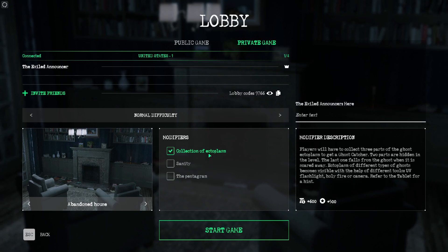You have modifier descriptions. For 'Collect Ectoplasm': players collect three parts of ghost ectoplasm — two are hidden in the level, one falls from the ghost when scared away. Ectoplasm becomes visible with different tools: UV, flashlight, holy fire, or camera. For 'Sanity': players have a sanity characteristic — you can lose sanity at ghostly events; if it drops to zero, ghost protection may not work and you may die. Maintain sanity with special pills. For 'Pentagram': collect items at the location, perform a ritual by throwing a ritual dagger into the pentagram to summon the ghost, insert items into every corner, and beware the ghost's attack circle.